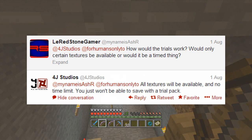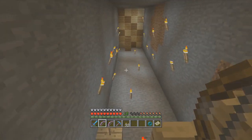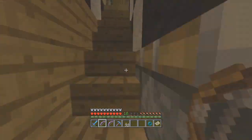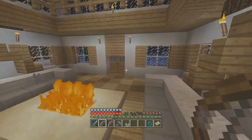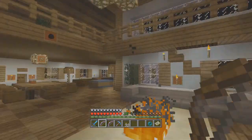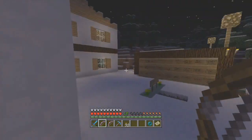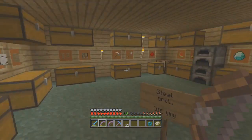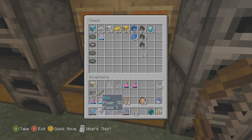You just won't be able to save with the trial pack. So if you wanted to start up a brand new world and use a trial texture pack, you wouldn't be able to save any of your progress — that's a little bit of a downer. But on the plus side, you could use the trial pack as long as you didn't plan on saving. For those who play Hunger Games or mini-games like Cake Defense where you don't save your progress, you could use the trial version and never actually have to buy the full texture pack.